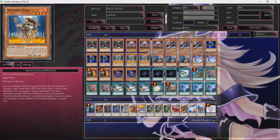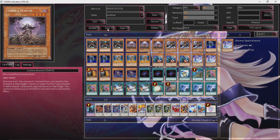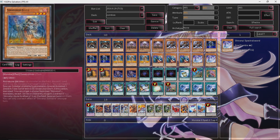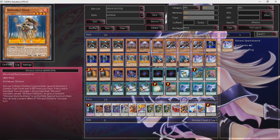As soon as you say it, you can tribute this card to summon out all zombie-type tuners with zero defense from your deck — that's Uni Zombie and Spectral Sword. He also has the effect that if he's banished, you can target a banished Shironui monster and summon it. That results in some pretty great shenanigans in this deck.